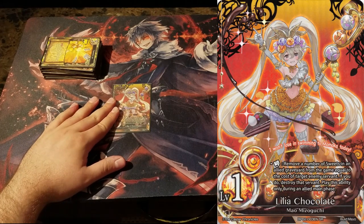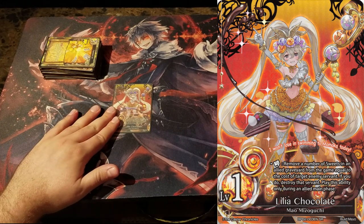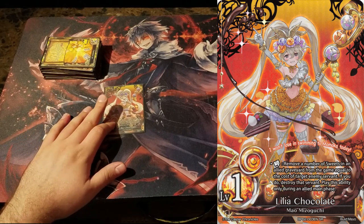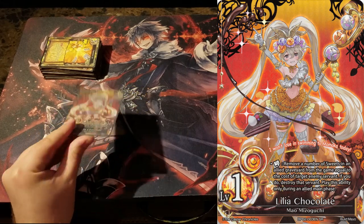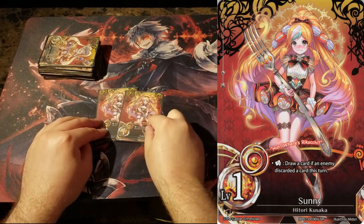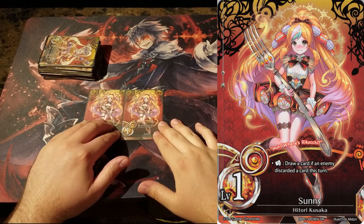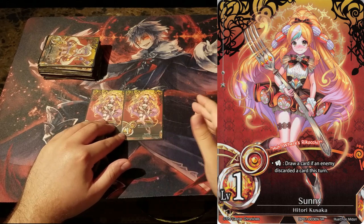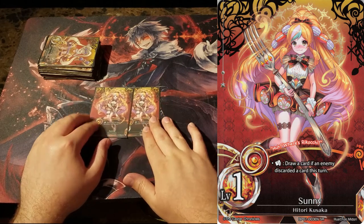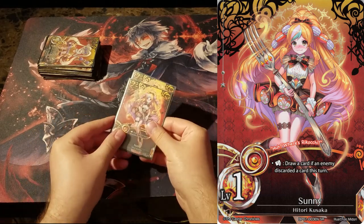Moving on to our Casters, we have 1 Lilia Chocolate. We've played 12 Sweets in this deck, so the fact that she can banish Sweets from your graveyard to be a walking kill spell is real good — especially because all caster effects are instant speed. There's literally no reason not to play at least one of her in an orange deck. We also have 2 Sunny. Sunny is one of the best casters right now because drawing a card when your opponent discards a card is great — you can force your opponent to discard cards. And the fact that if your opponent tries to activate a caster ability, you get free advantage off your opponent trying to answer your cards with abilities. Good card.